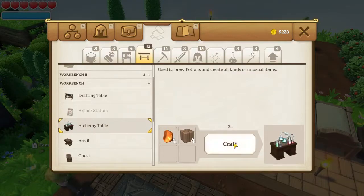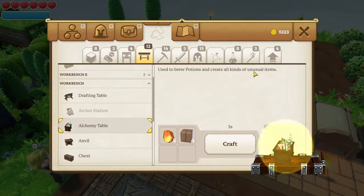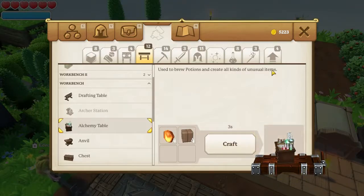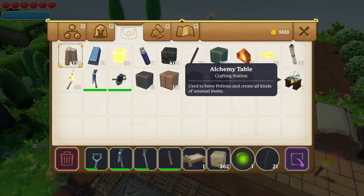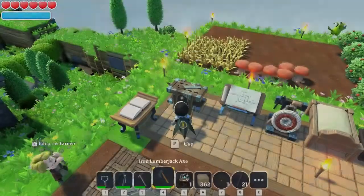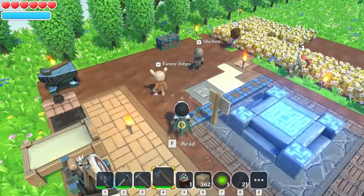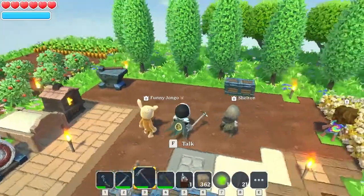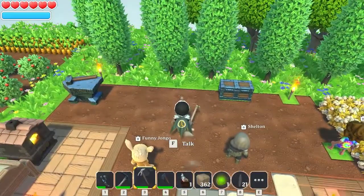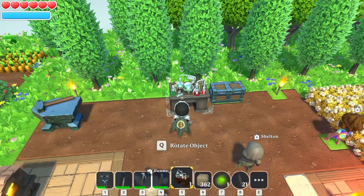Let's create an Alchemy Table — used to brew potions and create all kinds of unusual items. Let's put that there. I've used my hoe to remove all the grass because it's much easier to see around me then; I just prefer it like that.